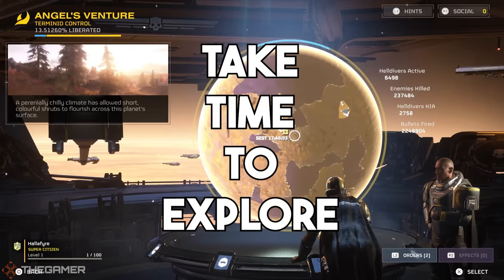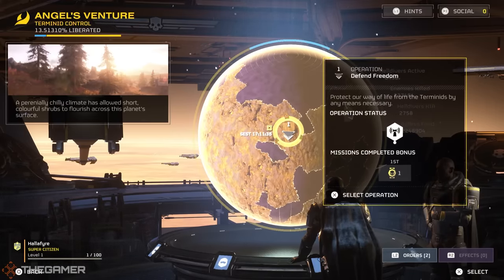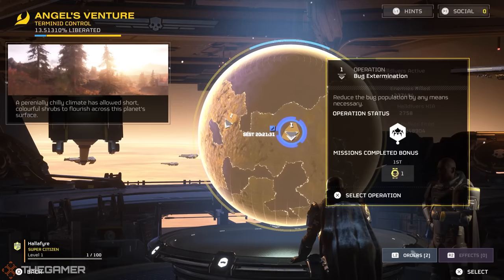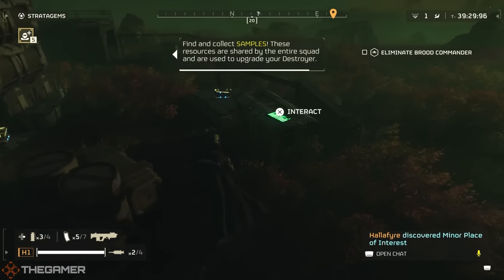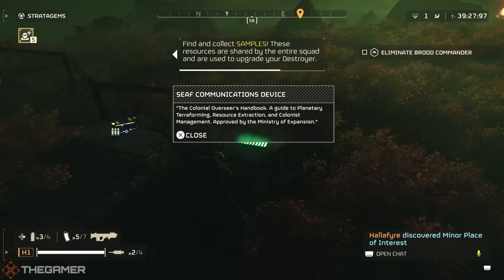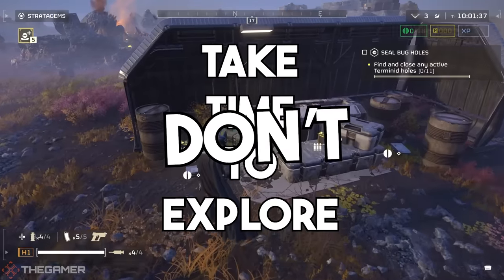On long missions, take the time to explore. Missions have time limits, so when you're heading out on a mission with 40 minutes, taking a look around the environment for loot, samples, and interesting locations is a great idea. But on short missions, don't.